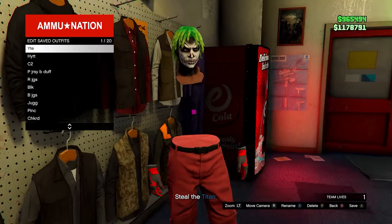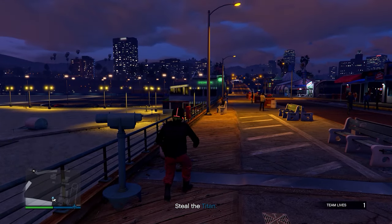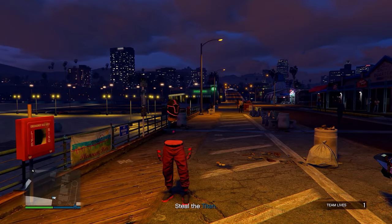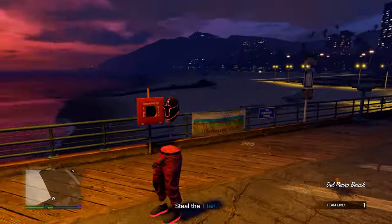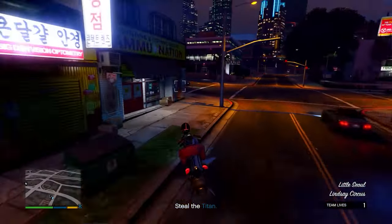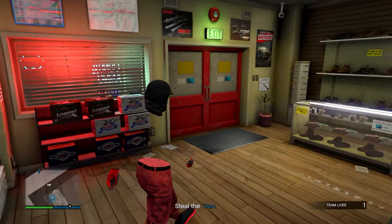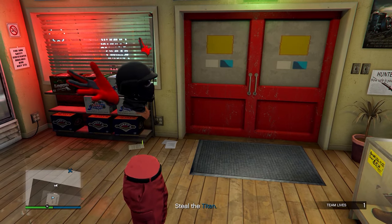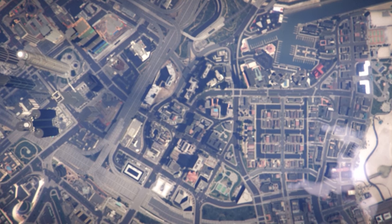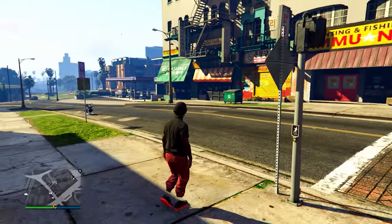Before continuing with the glitch, in this mission you want to customize your outfit how you want it — add whatever mask and helmet you want. You can do the telescope glitch to add helmets. For example, if you have the red bulletproof helmet, equip an outfit with it, do the telescope glitch, equip this outfit, run away and it merges on just like this Tron helmet. Save the outfit. After you've made and saved the outfit how you want it, quit the job using your phone.